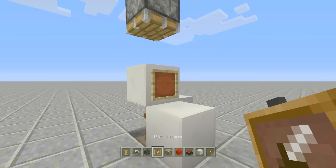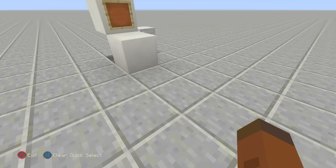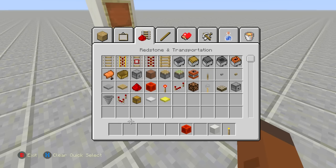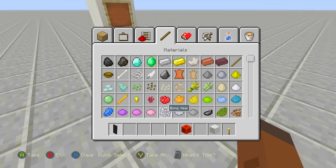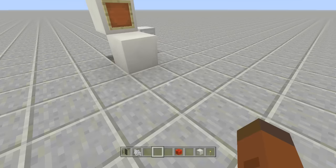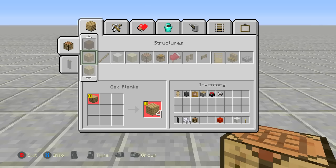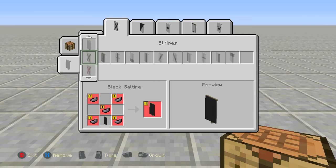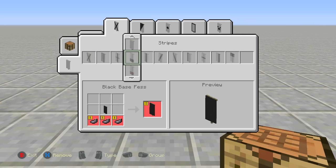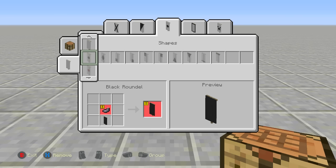Now we need a banner. I used a black banner for this part, and you'll also need some bone meal. On console I'll open the crafting table, go to banners, select the black banner, and navigate to the banner pattern options. PC players can see the crafting recipe in the bottom left corner. We're going to add patterns to make it look like buttons.